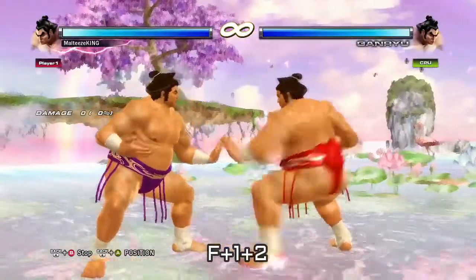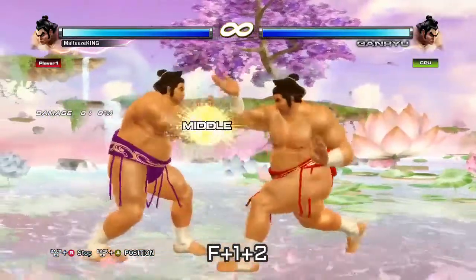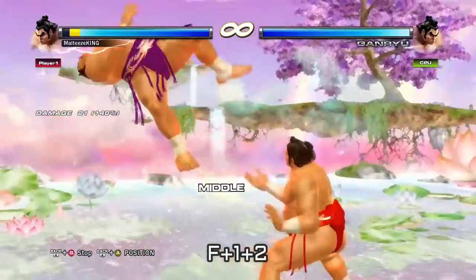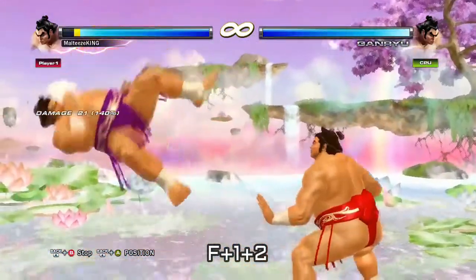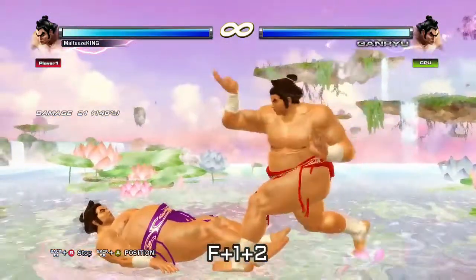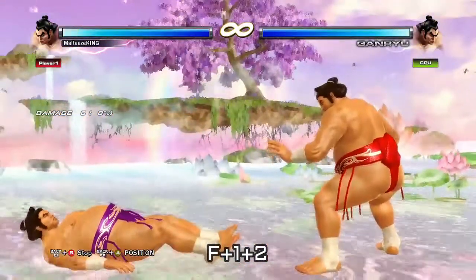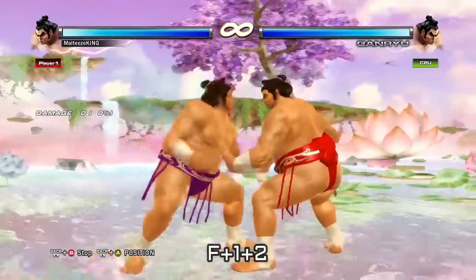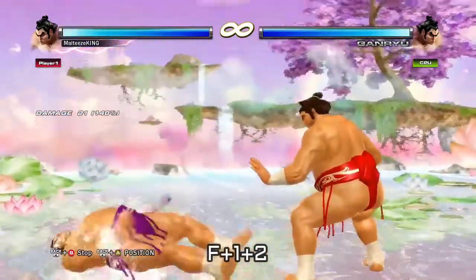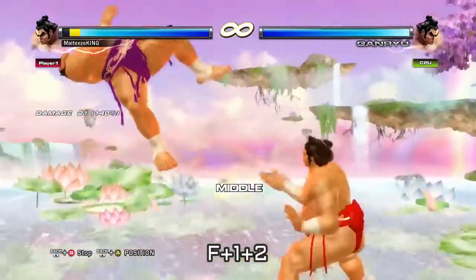The last move we've got is forward plus one plus two. It's sort of an honorable mention — it's a high and it's negative 12, but it has massive pushback, so punishing it can be a bit difficult. Regular normal punishes won't work; you've got to do far-reaching punishes. It allows for some setups — as you can see here, I just do the down forward two straight after, and there's enough spacing that when they do a move they whiff in front of you and you can get a launch. But yeah, it is high and it is negative, so you wouldn't use it all the time.